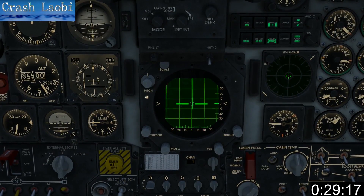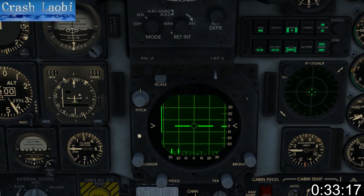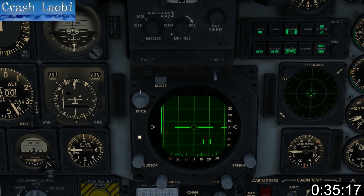To calculate target range, remember that each horizontal bar represents one-fifth of the distance shown on the left. Only targets within a 10-mile radius can be locked by the TDC cursor.